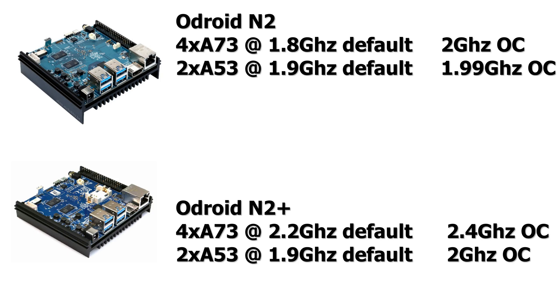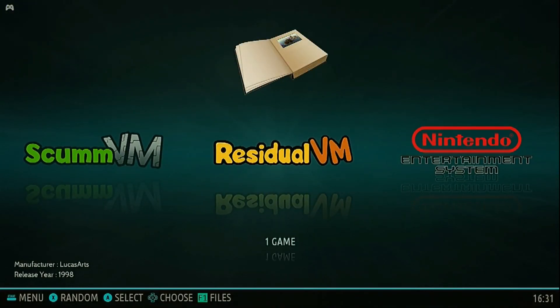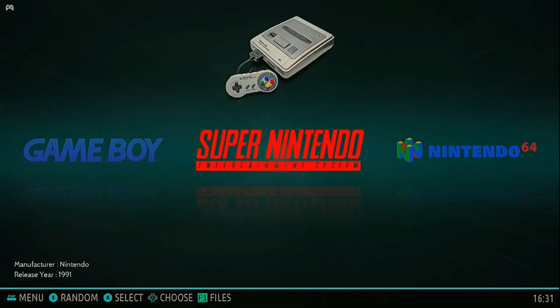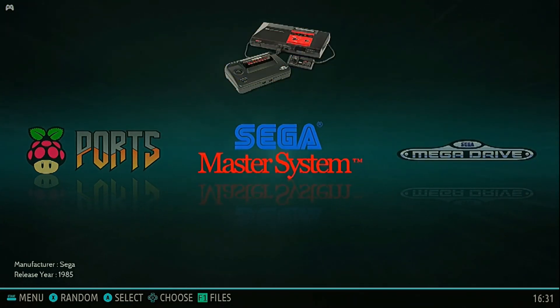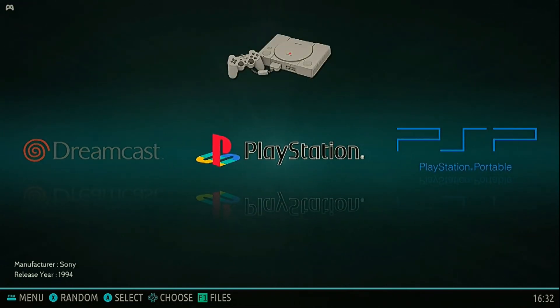Today we are gonna watch some gameplay on EmuElec. EmuElec is, according to me, the best emulation image. I also tried Batocera but there were a lot of problems with it — with the display resolution. I couldn't lower the display resolution from 4K, so a lot of games didn't work well on it. In EmuElec this isn't a problem; you can change the display resolution in EmuElec itself or with the config.ini file.